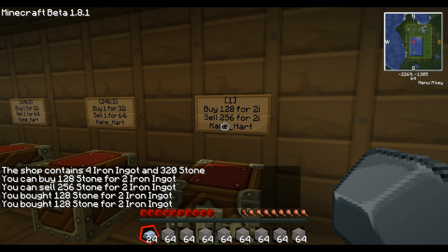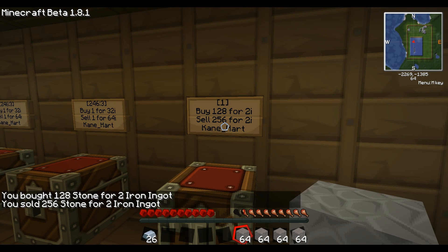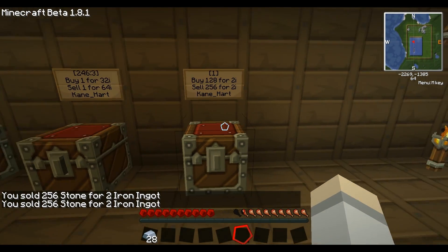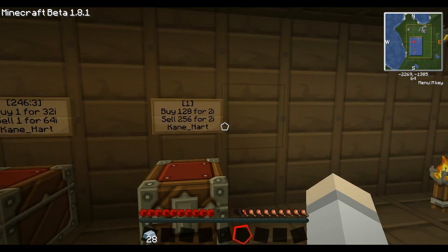We're going to sell all those twice. Put the stone in hand and right click — boom. We get to 28 iron and boom. And there you go ladies and gentlemen — that is the physical shop system coming to the industrial server. Very clean, very smooth, and it works wonders.